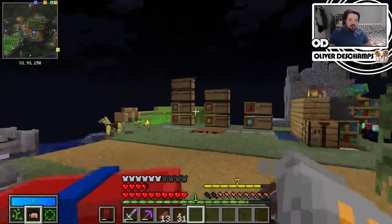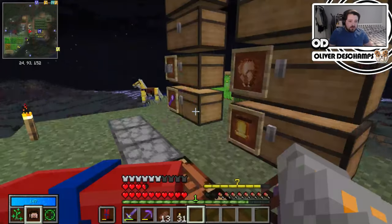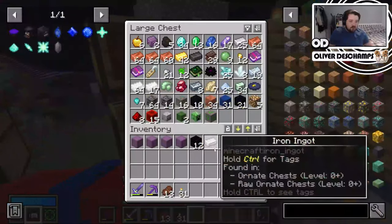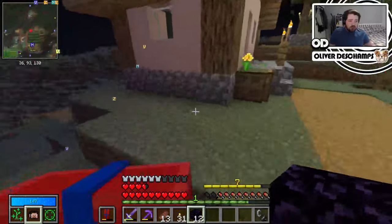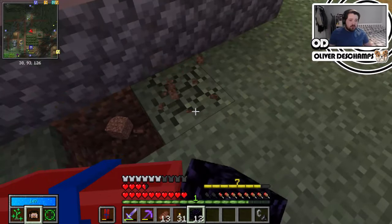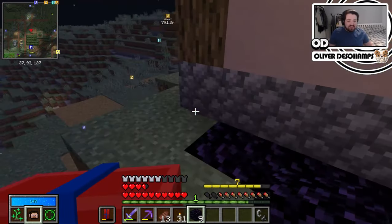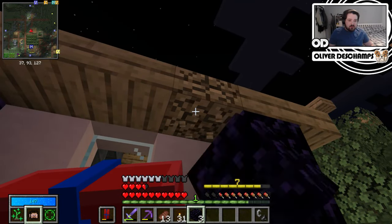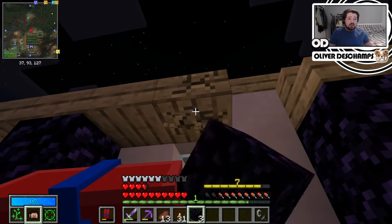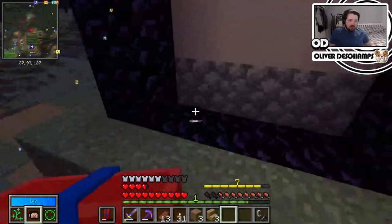We also want to visit the nether - that's one thing we haven't done yet and I'd like to do. Let's get our 12 obsidian. We do have a flint and steel already, so let's not waste the iron. I spent a little bit of it on emeralds, just trying to big up my villagers. We do a three by three portal. And if we light this - let's chuck everything away, because one thing I want from the nether is quartz. I still need to finish my train of thought.